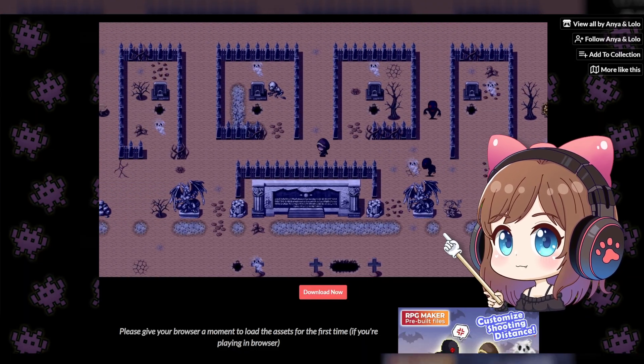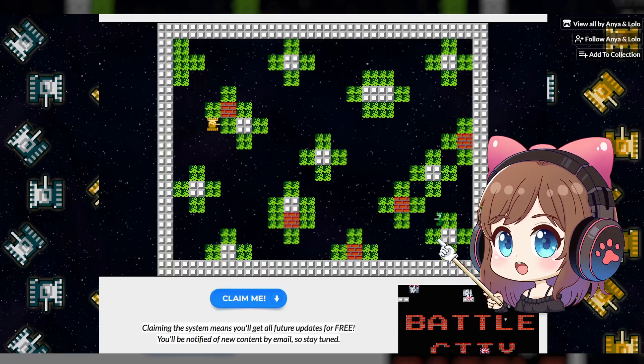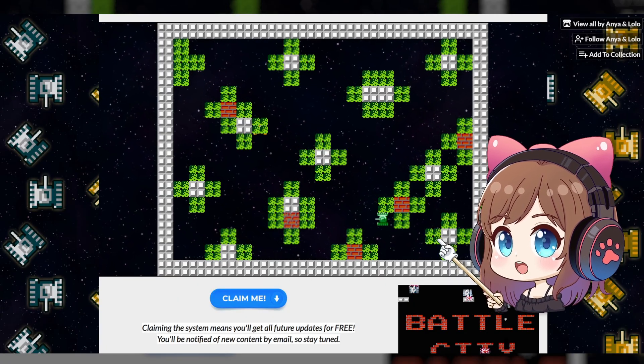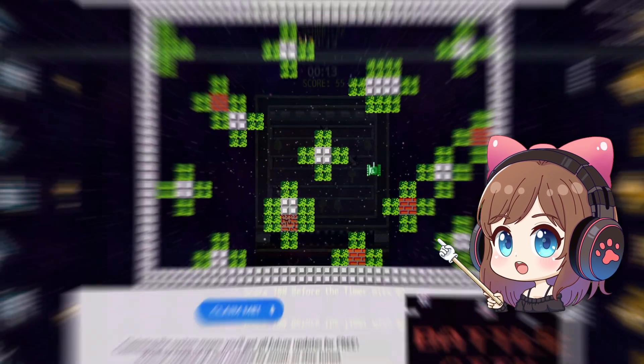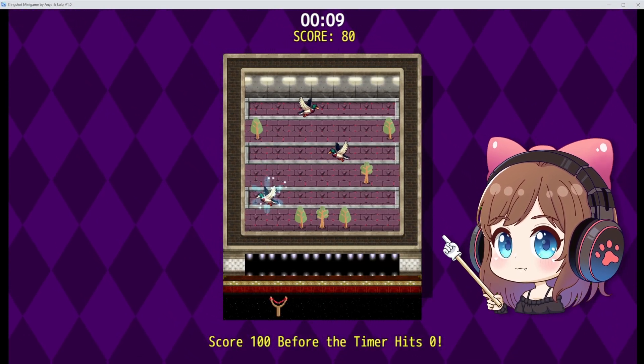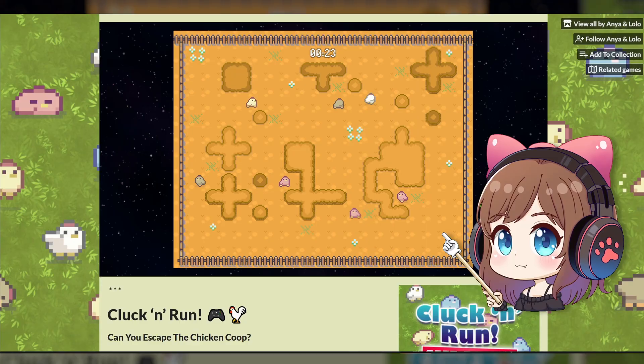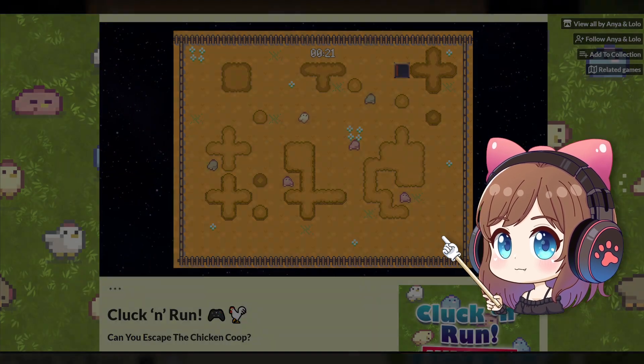I love creating mechanics like this because they push you as a developer to build everything by hand. A well-designed game mechanic or mini-game really adds an extra layer of depth to any game. This first part focuses on intense, reaction-based gameplay and features two mini-games, so let's check them out.